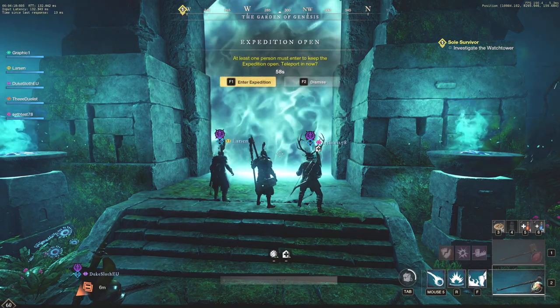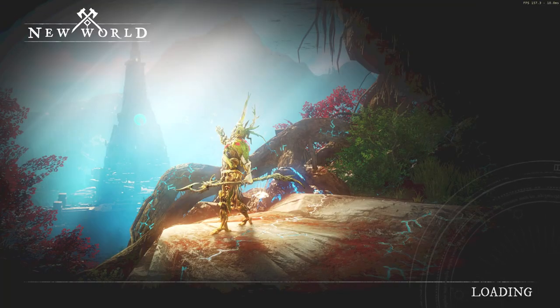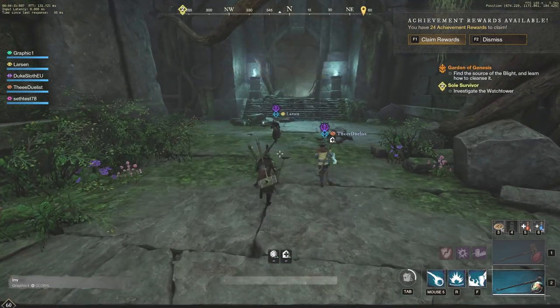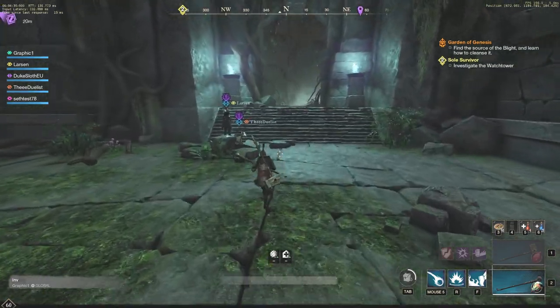We're going to be jumping into one of the hardest dungeons or expeditions in New World MMO — that's going to be Garden of Genesis. This is actually a level 60 dungeon, recommended three to five players, obviously recommended five players, as we have a five stack here. We're going to be testing with some uneven builds, not the most special builds.